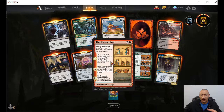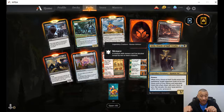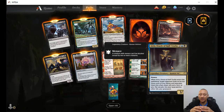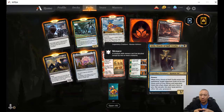Artist Oracle of Half Truths — black, blue, and two colorless, menace, three-two. When this enters the battlefield, target opponent looks at the top three cards of your library and separates them into a face-down pile and a face-up pile. Put one pile into your hand and the other into your graveyard. So they're going to make two piles and you get to choose which one goes to your hand and the rest go to your graveyard. That'll be an interesting mechanic to have play out.